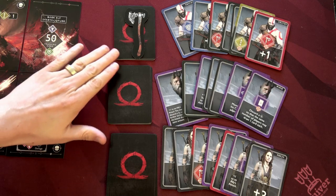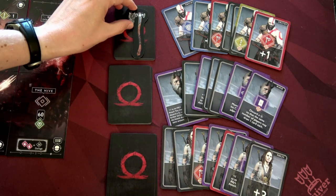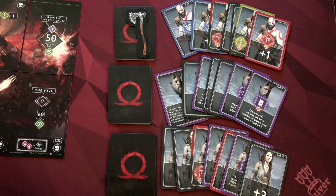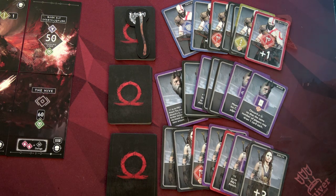For the final piece of setup, each character draws seven cards. We need to determine the first player: it'll be Kratos, followed by Mimir, then Freya. I hope you're excited — let's go ahead and jump into this playthrough!